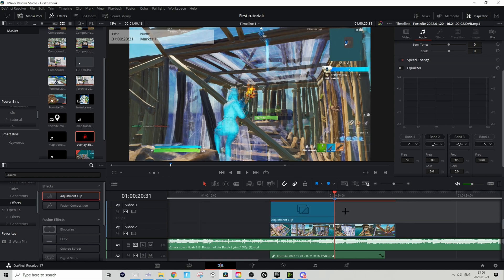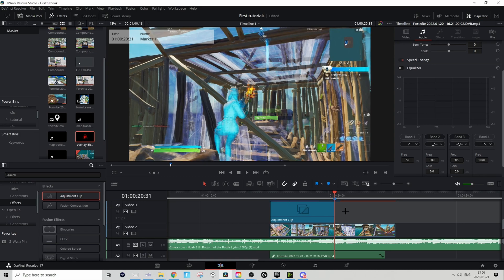Make sure that you don't make the adjustment clip too short because that will mess up the preset. So make sure to drag the whole adjustment clip and make it so it ends at the marker.